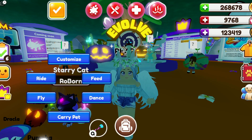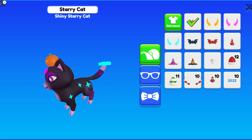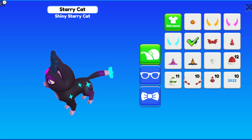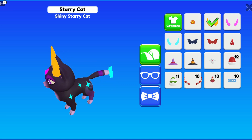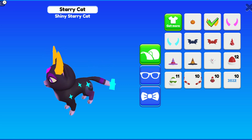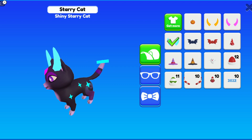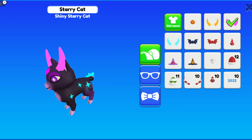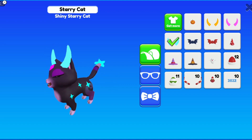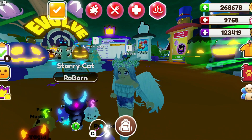Now we're going to customize the cat and have a look at some of these new hats that came out with this event. We have the pumpkin hat, the back bow in black and in red. But these are what I'm looking forward to the most on this cat - the horns. Oh, that looks so cool. Pink - the pink would go with the gem on the front. Or how about the blue? Do you think the pink or the blue? I think I'm going to stick with the blue to tie in with the stars, but honestly the pink looks really good as well. I love these horns so, so much. I think they're so good.